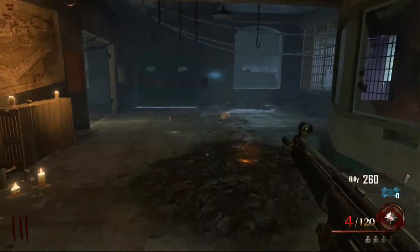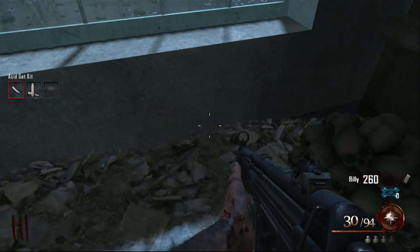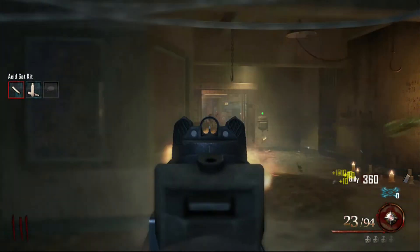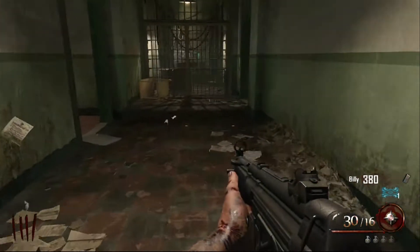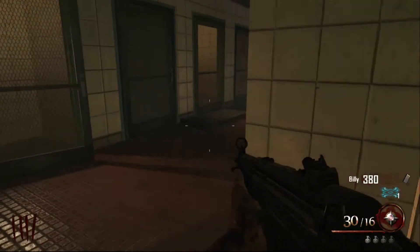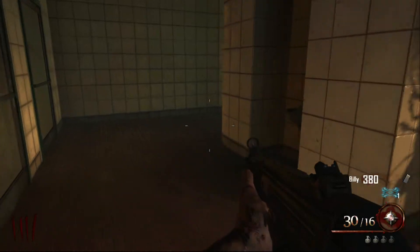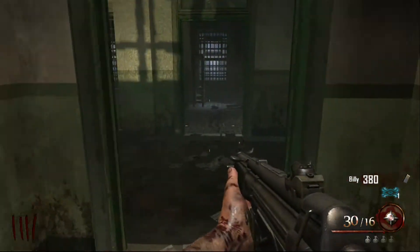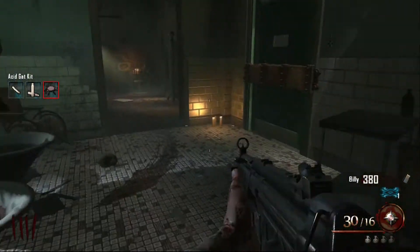The second part is over in the warden's office, and it's generally in the front area, in the middle area near the mystery box spawn, or it can sometimes be over by Speed Cola. And the last part is up in the infirmary, and it seems like it's always on that table there, but it can also be over in this room on that table, or on the floor. So those are the three places that you can look for those parts.